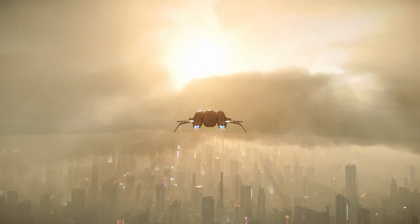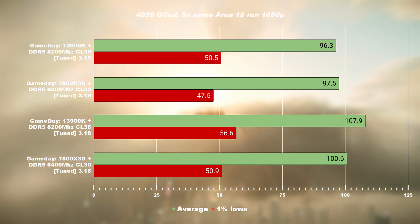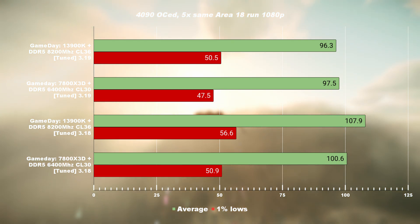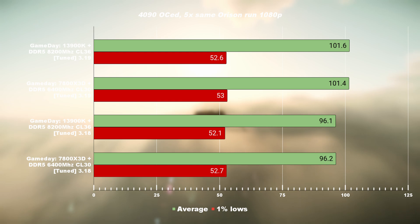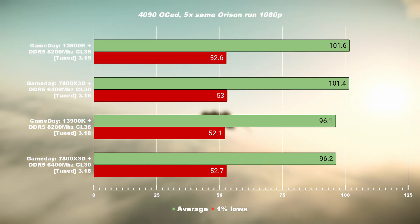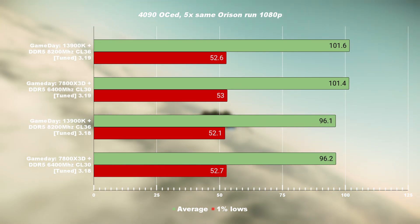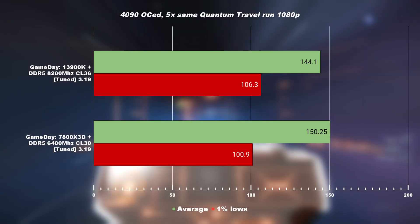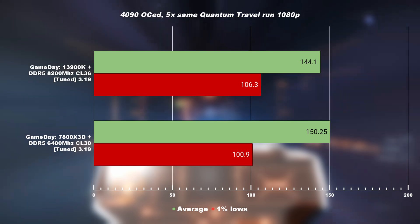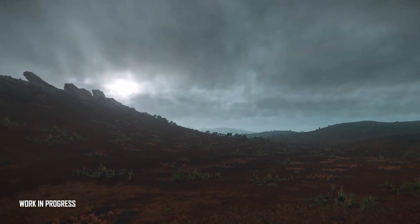Moving to Area 18, which introduced volumetric clouds, net performance for both CPUs has gone down from patch 3.18 to 3.19. However, once again Intel is edging ahead on the 1% low. Moving to Orison, performance has actually increased — likely due to overall engine optimization for volumetric clouds — and we're seeing better performance for both systems. Quantum travel was also added as an extra benchmark, and there isn't much difference between the 13900K and the 7800X3D there.